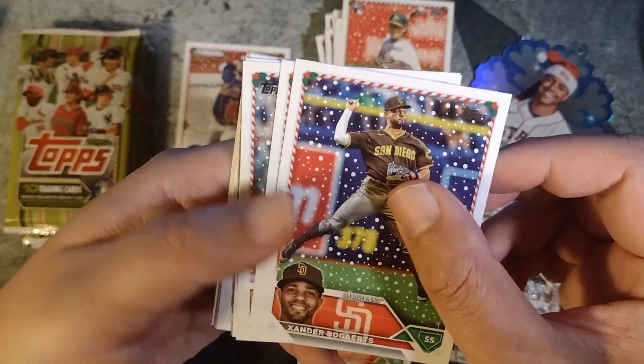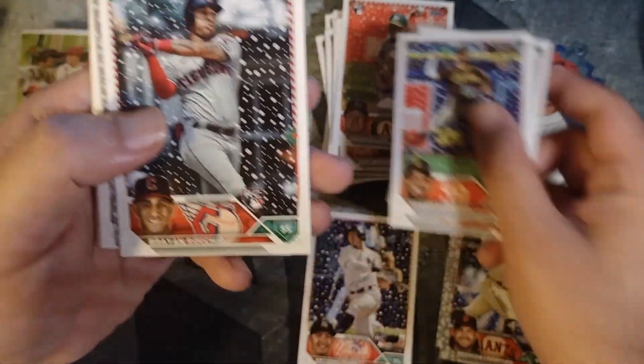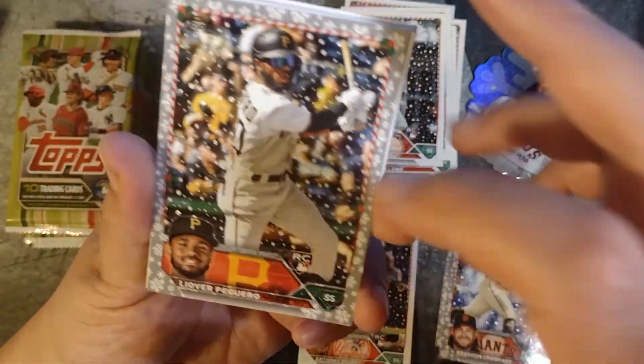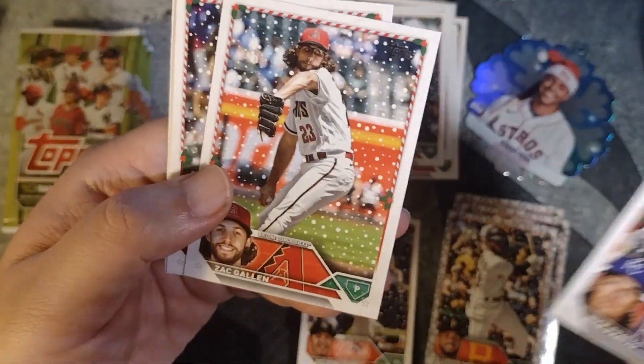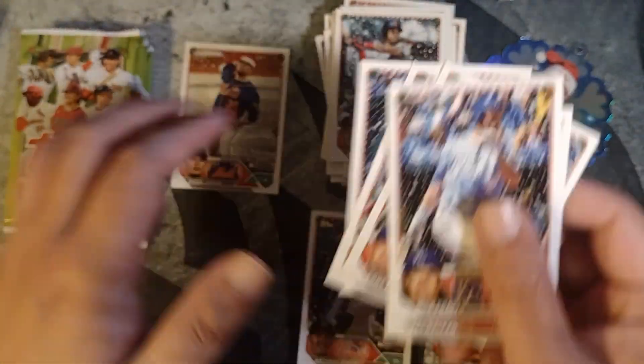Halfway through. Xander Bogaerts, Brandon Lowe, George Kirby, Brian Rocchio. Metallic parallel. Laval Proctor, Nick Pratto, Zach Gallin, Cody Bellinger, Hunter Greene, Pasquantino.